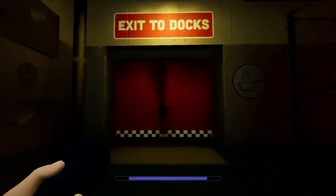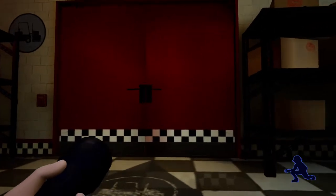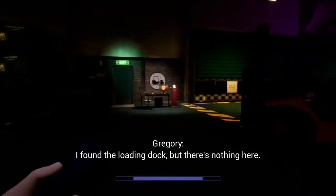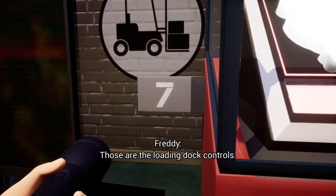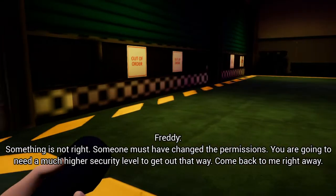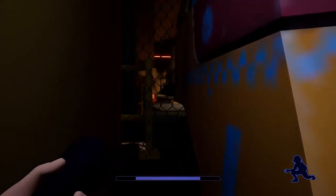Exit to the docks — I'm gonna need that. I found the loading dock. There's nothing here. There are some big garage doors but I don't see a way to get out. Do you see a set of controls? There's a locked box with a badge on it — it says seven. Those are the loading dock controls. Something is not right — someone must have changed the permissions. You are going to need a much higher security level to get out that way. Come back to me right away.